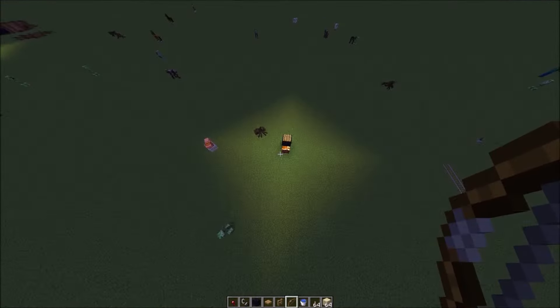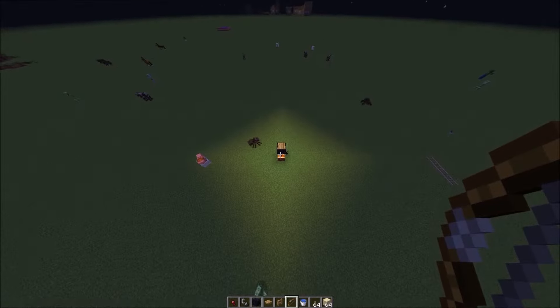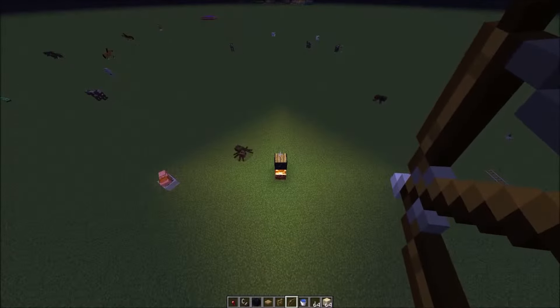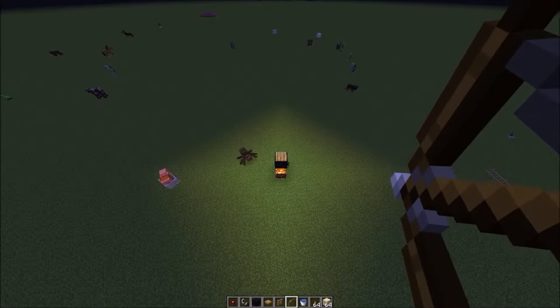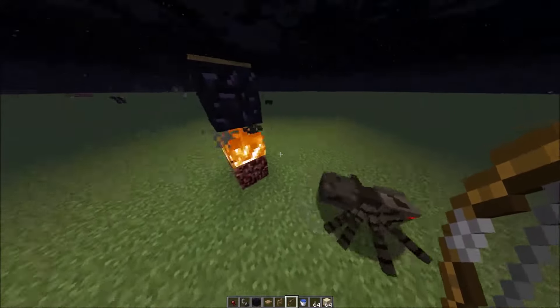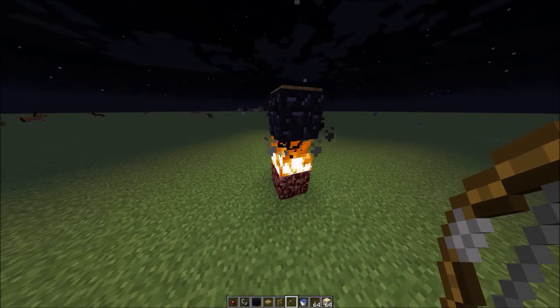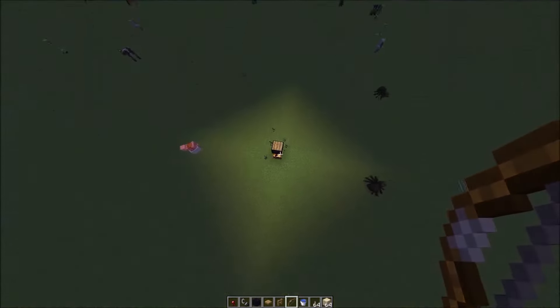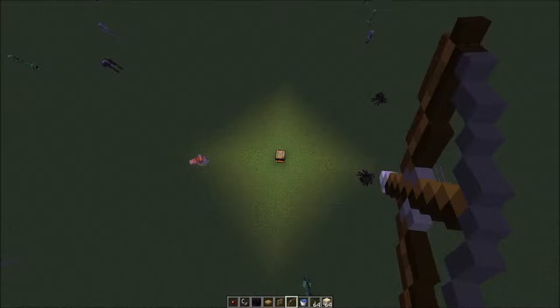You can activate a pressure plate if it has a solid block on it and has a non-entity item underneath it. A non-entity item means — I believe you can punch through it. Well, some you can't, but they're still non-entity items. I don't know why.